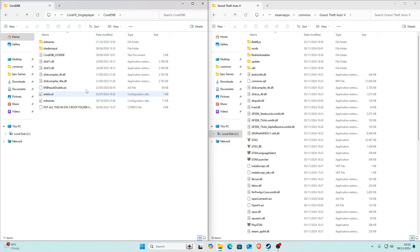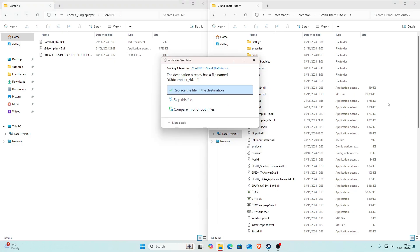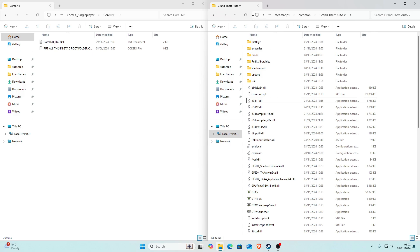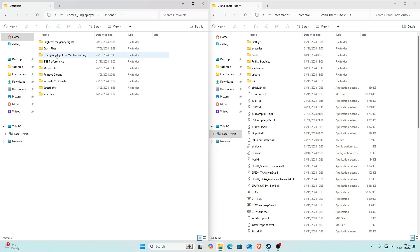Inside the CarENB folder you'll see two files and a few other files. Select every single file in the CarENB folder, then deselect the CoreFX file and the 'car_enb_license' file. With everything else selected, drag all of those files into your main game directory. If it says 'replace a file in destination,' click 'Replace the file in the destination.' Once that's done, CarENB is installed.